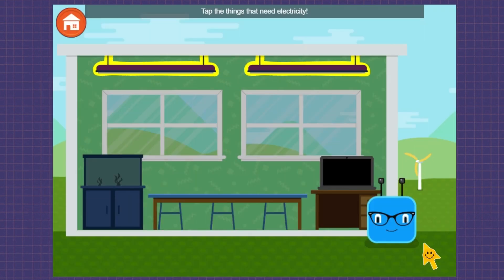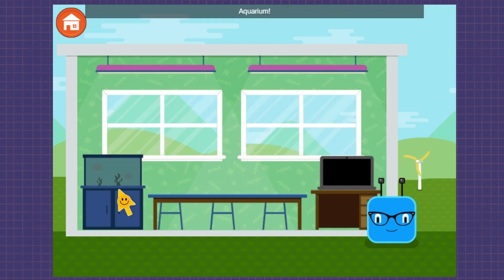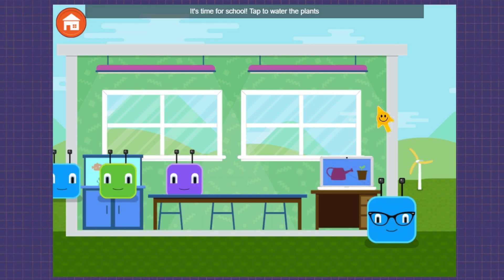Tap the things that need electricity. Lights! Aquarium! Laptop! It's time for school!